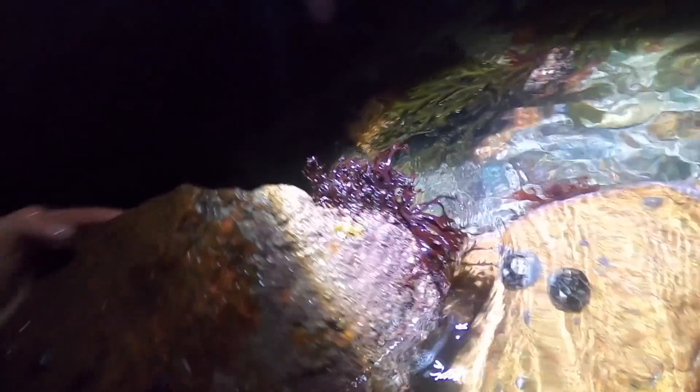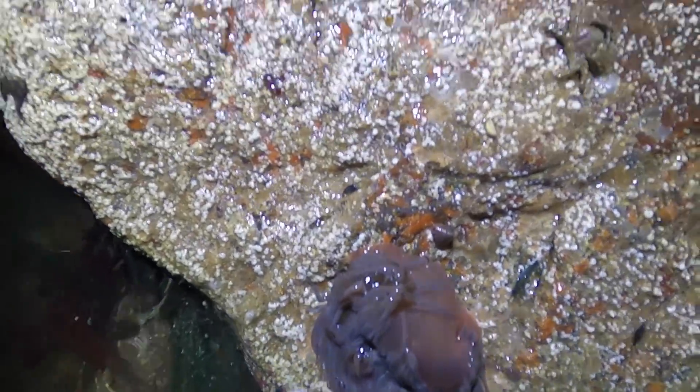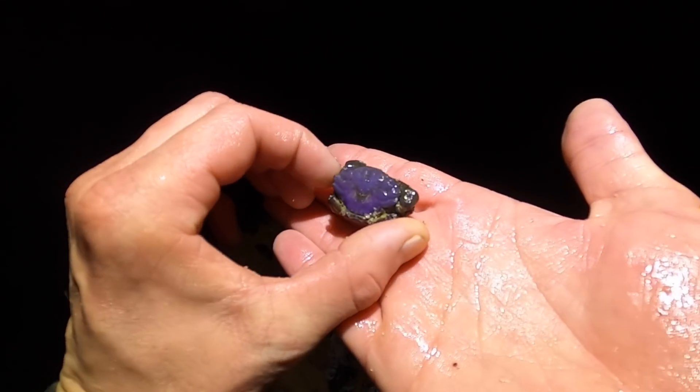A good thing about night time foraging is you can spot things really well with head torches, which makes life a little bit easier. There's a nice big anemone and a few more cushion stars. I'm not seeing many lady crabs yet but it's still early. There's a cool looking pie crust crab — it's purple. I've never seen one this color before.